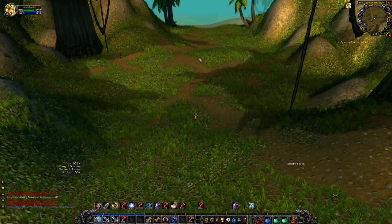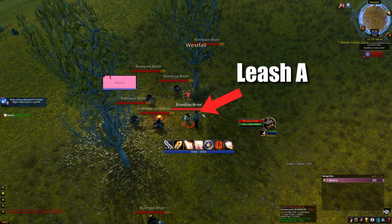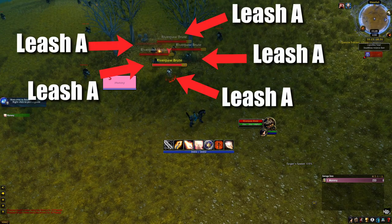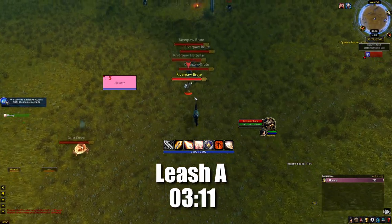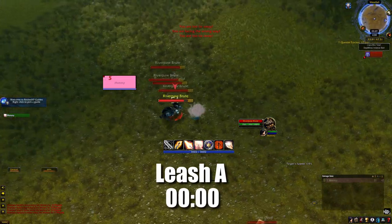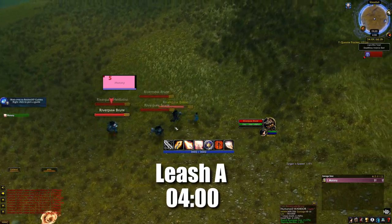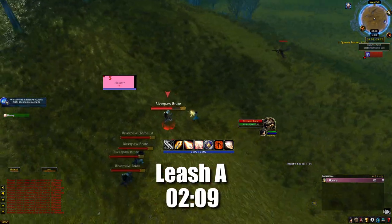Number seven: chain leashing. Chain leashing is what happens when you attack a mob and it does a cry for help. Do not confuse this with the emote raptors do when they're low health. Every mob in the game does a cry for help when it's first brought into combat, after roughly 0.5 seconds. Any mob that responds to the cry for help and comes to assist will have its leash chained to the original mob, so doing anything to extend the leash on one mob extends the leash on all of them.